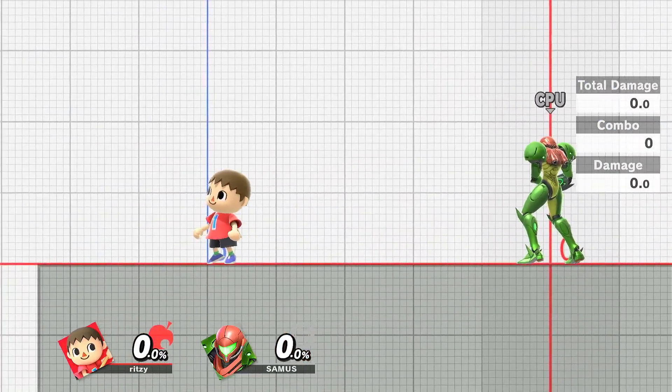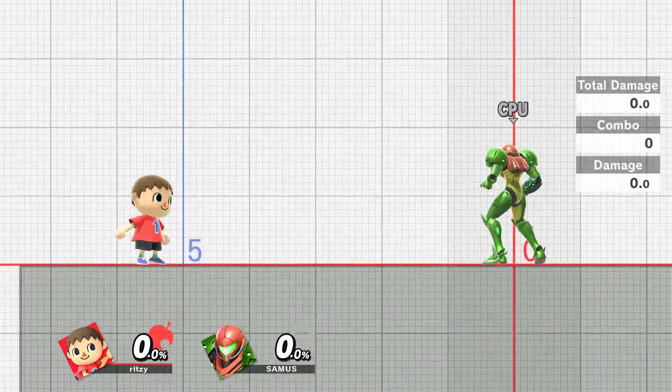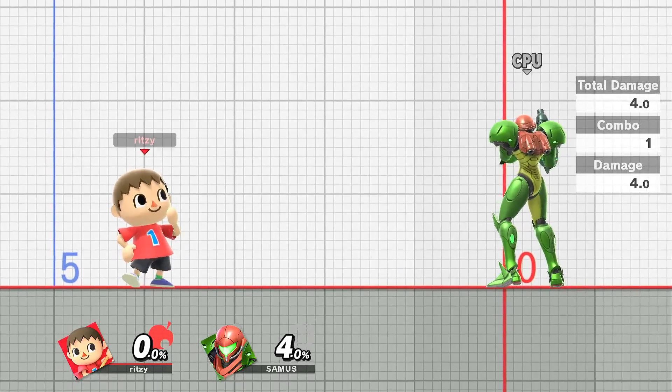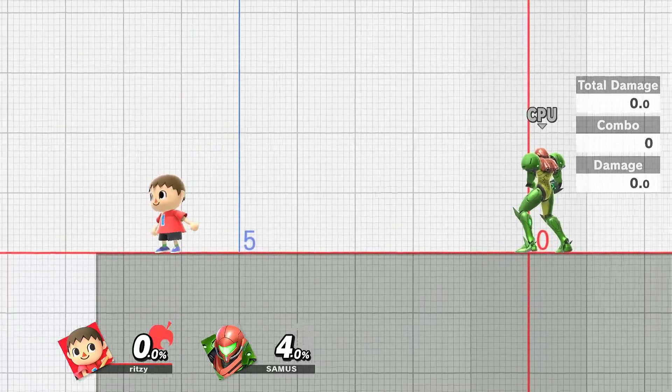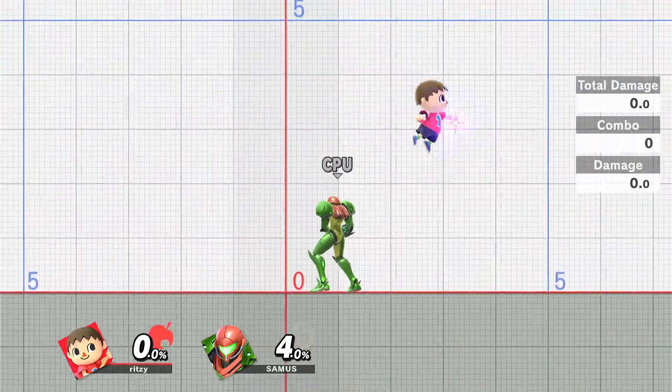Now let's get to the cons. Villager doesn't have too many moves that beat swords, and because he's a projectile-based character, swords can sometimes just go clean through his projectiles. So in general, he struggles against swords — that's his first con. His second con is his mobility stats are not bad, but they're not amazing. They're kind of just average.